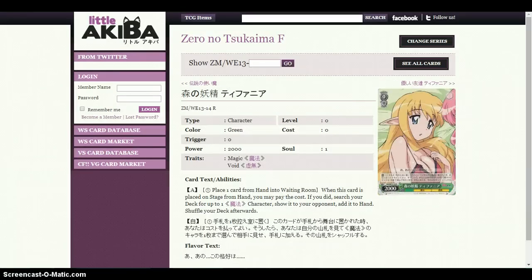The only green card we play in the deck — we run 2 of these. Its ability: place 1 card from your hand into the waiting room. When this card is placed on stage from hand, you may pay the cost to search your deck for up to 1 magic character, show it to your opponent, add it to hand, then shuffle your deck. It's a searcher. That's why we don't need the level 2 searcher — by the time you're at level 2, that card is pretty much dead. As I've said before, 2 is enough — 3 clogs.